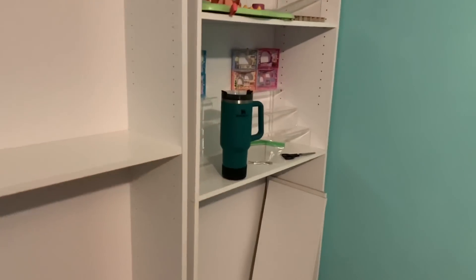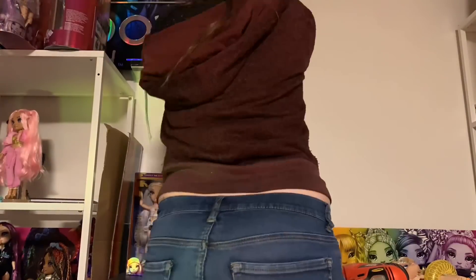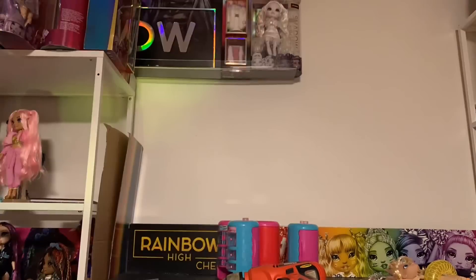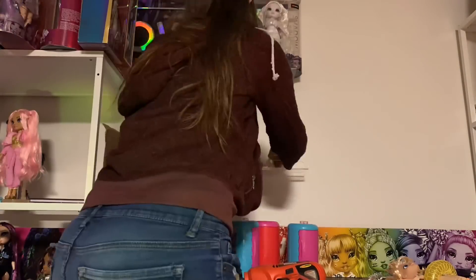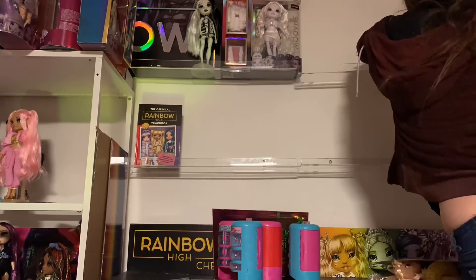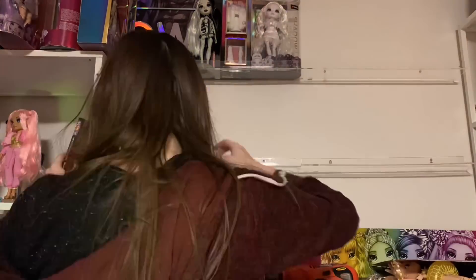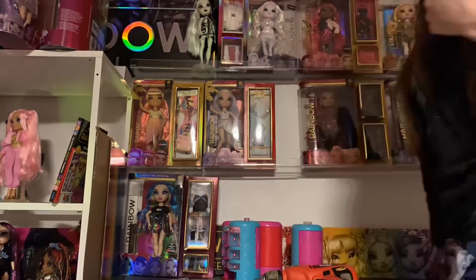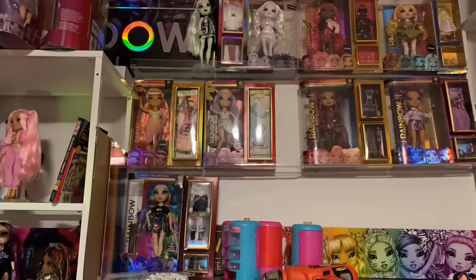Now we're going to work on Rainbow High, which I'm very excited about because I finally got the shelves I need. I didn't have the right screws but I wasn't going to give up. This height I used is because of the Shadow High display and it ended up being almost perfect. I'm really bummed that if it had been just a little bit shorter I could stack two dolls on top at the top shelf, but it's fine because I can put Rainbow Junior High up there. Since Rainbow Junior High is fully continuing and we're going to get Kaya and the twins, I'll want more in-box dolls. I'm so thrilled about this new in-box display — I wanted this so bad.